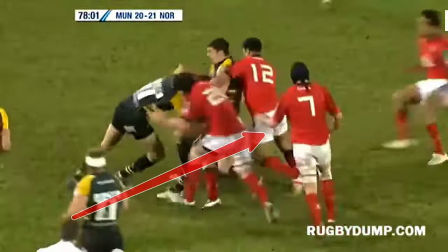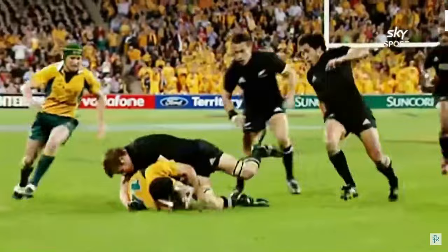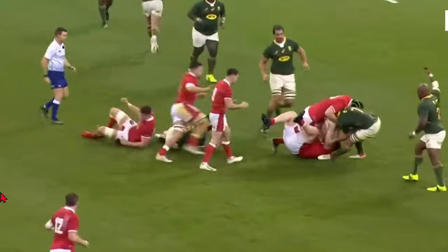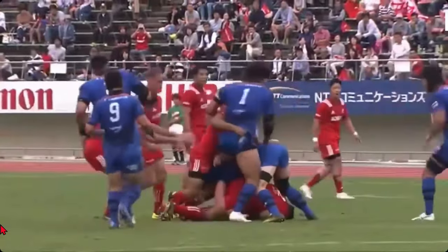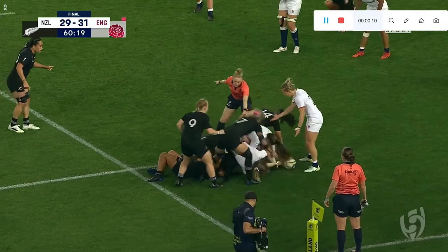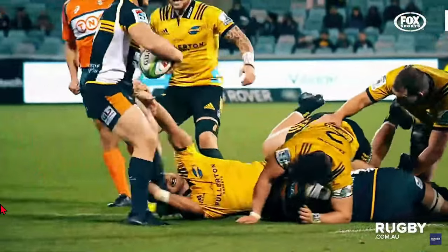At ruck time, while their team has possession, an open side flanker is expected to clear away would-be poachers like any other forward. But it is when the other team has the ball in the ruck that the number seven position really comes into its own. A number seven is expected to lead the way in poaching the ball off tackled players at the breakdown. An open side flanker is typically strong on their feet with a low center of gravity, making them hard to move off the ball once in position over it. They have to poach before a ruck forms, because once a ruck forms players are no longer allowed to use their hands. If the poaching player gets a hold on the ball before the ruck forms, they are allowed to continue playing it and the player on the ground has to let go.